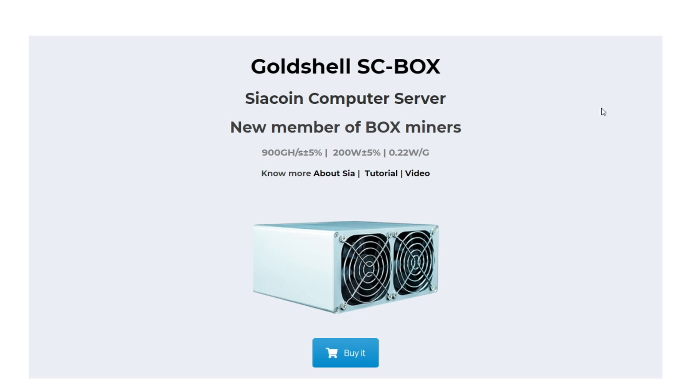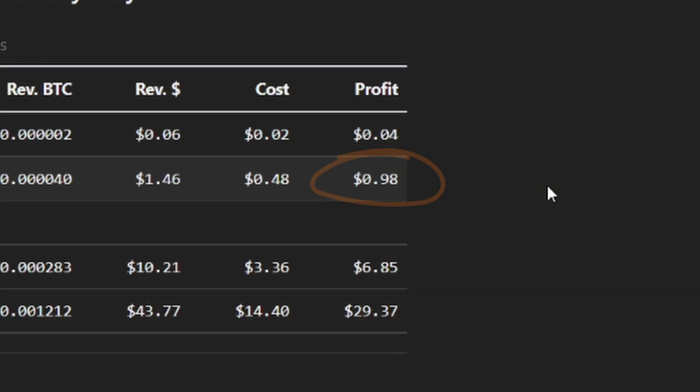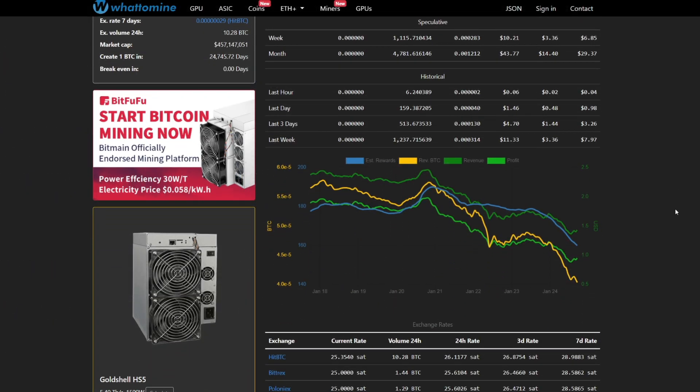Now let's look at profitability. Over on WhatToMine, I've plugged in the values: 900 gigahash per second at 200 watts with a power cost of $0.10. Hitting calculate, you can see that the profit if you were mining today — which is the 24th of January 2022 — you would be getting $0.98 a day.